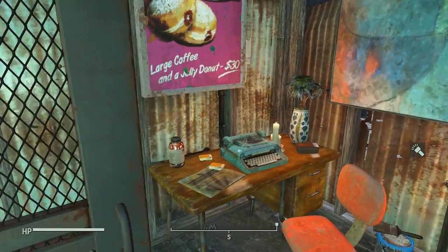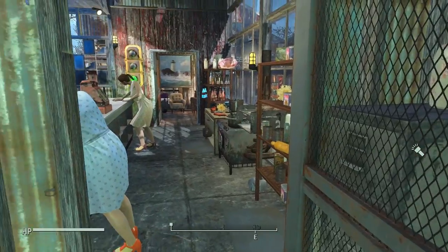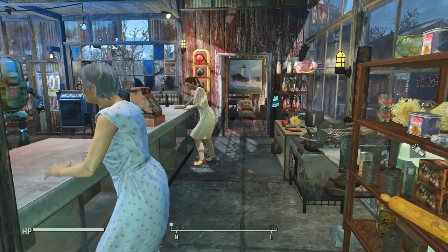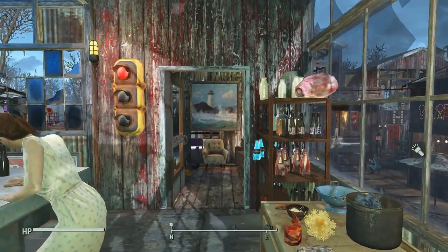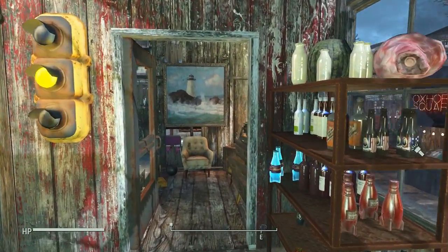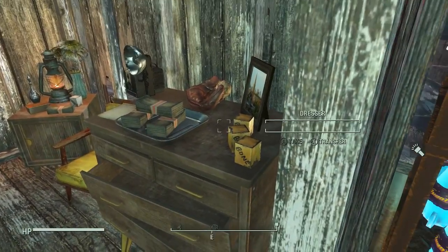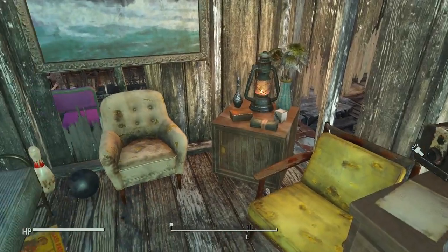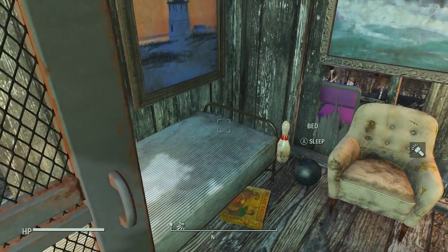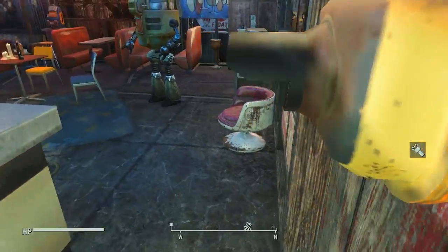I added more things into this little apartment just to make it a little more lived in. Over here this was just a walkway out, and I made it a second apartment for the second Jinx sister, decorating it with OC Decorator just to add a few more items and make it feel lived in.